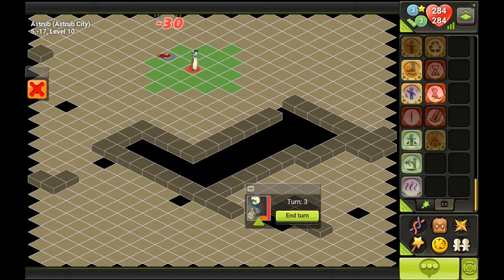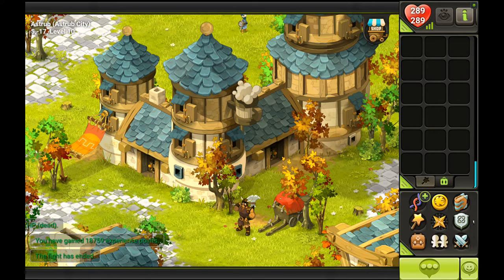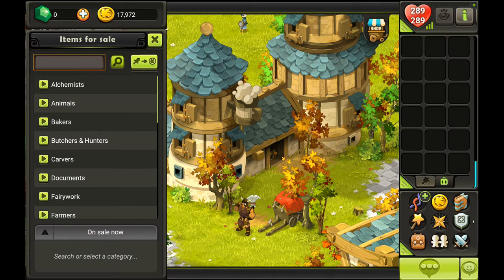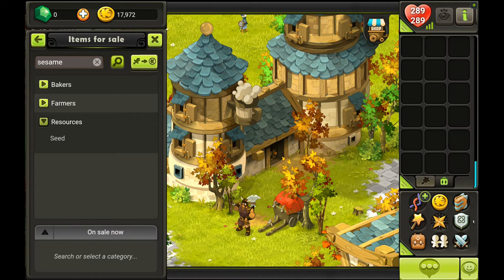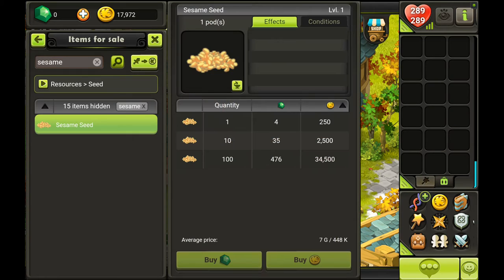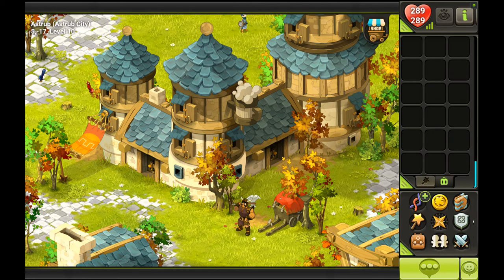I didn't do the challenge so that might reduce the drop — I only got one. If you check the market and type in sesame under resources, seed, they should be listed there. All the tailors that want to grind to level 60 need them because it's the most profitable recipe. Right now they're selling for an average price of around 4.48, but on weekends when a lot of people are on, you can easily sell them for more.